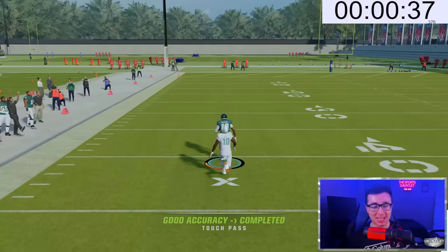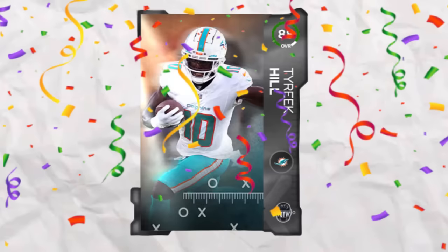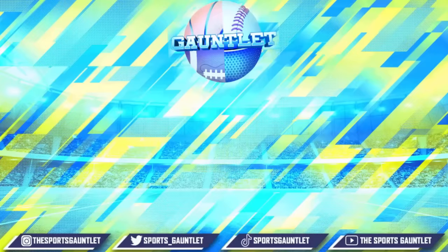And Quez Watkins — can he score? Let's just see. Tyreek Hill won't catch him, but Tyreek Hill is the winner. Congratulations to the fastest player in Madden and in the NFL, Tyreek Hill. That's it for the video, everyone. If you enjoyed it, hit the like button, hit that subscribe button if you're new, and make sure to go check out my other channels in the description down below. I'll talk to you on the next one — peace.